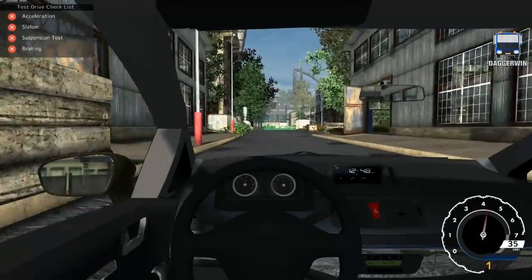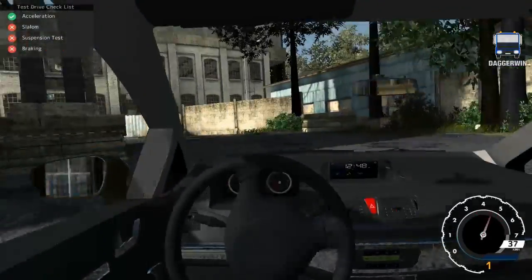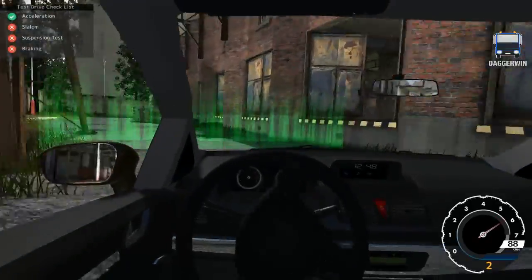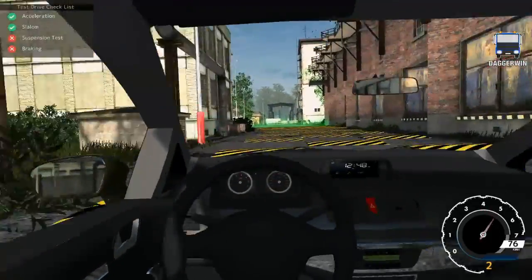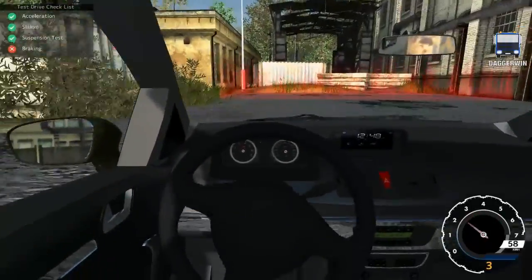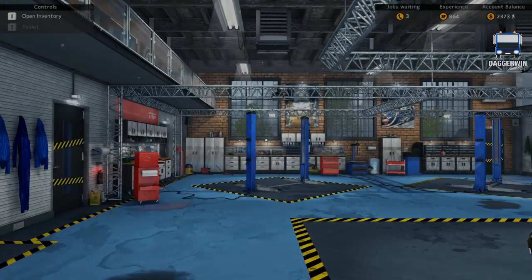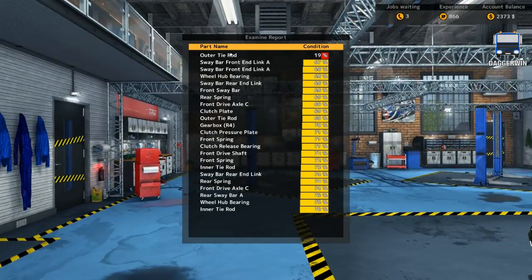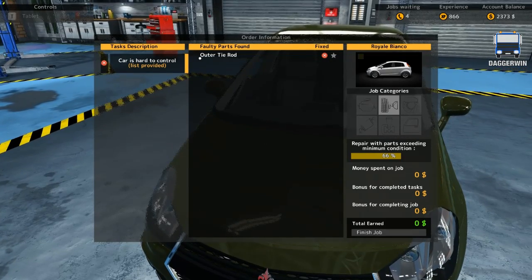Here we go — acceleration. Good. So we've tested it — that will have shown up some of the condition of the parts but not all. Here we are, here is our results. They all seem good except for our outer tie rod. Now that would have already told us that, but I don't really like relying on it — I want to do the test myself. Just the outer tie rod, so that's good. That is a quick job.